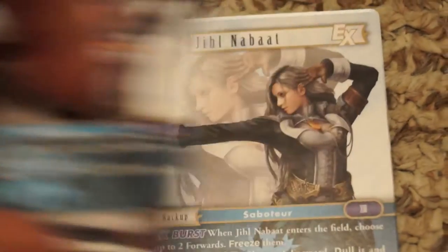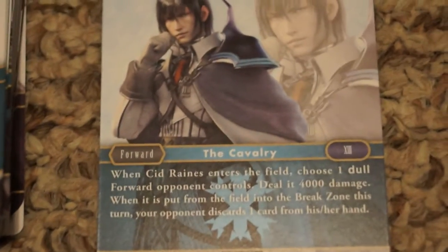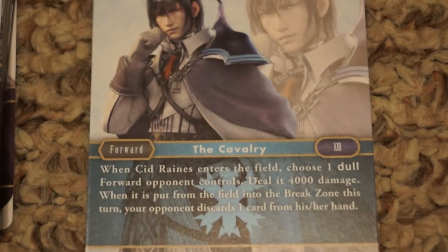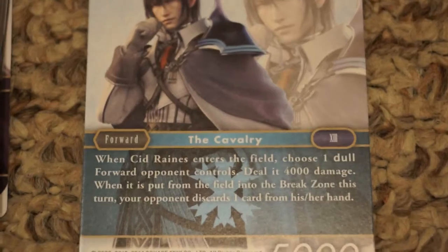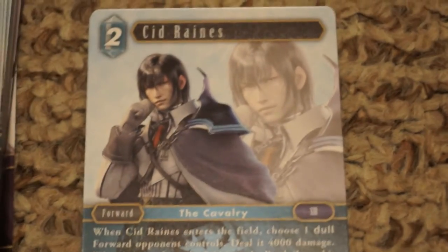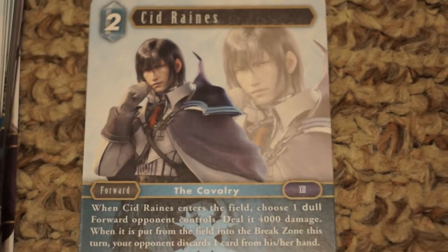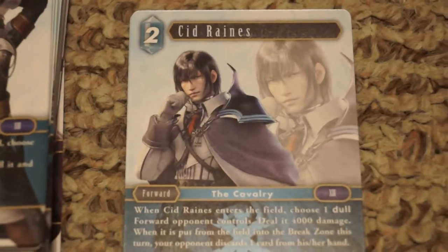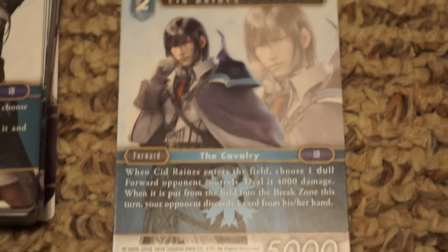Sid seems to be my favorite card from the Ice side — two cost, 5,000 power, and does a whole lot of work. When he enters the field, choose one dulled forward your opponent controls and deal it 4,000 damage. When it's put from the field into the break zone this turn, your opponent discards one card. So you can deal damage, kill a creature, and force a discard. Combined with the freeze abilities that dull creatures first, you can set this up really nicely.